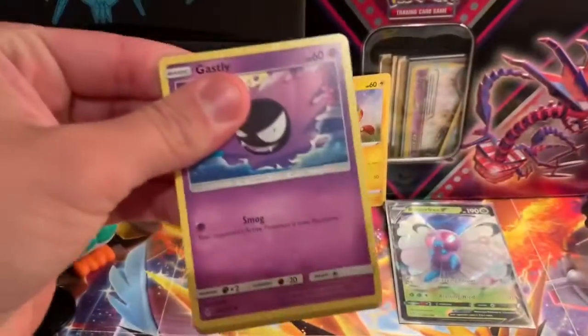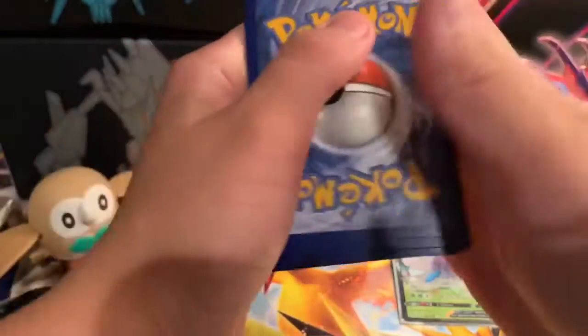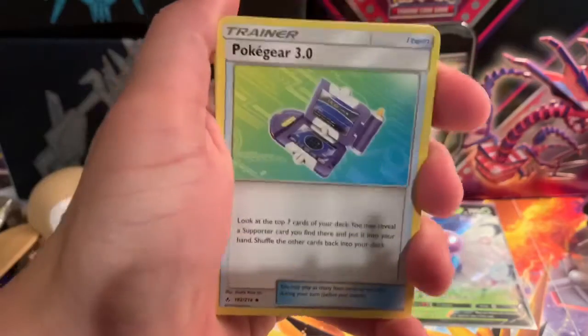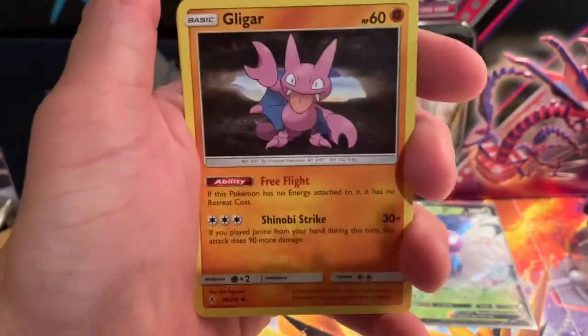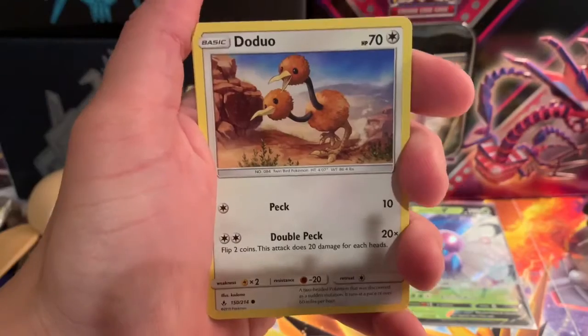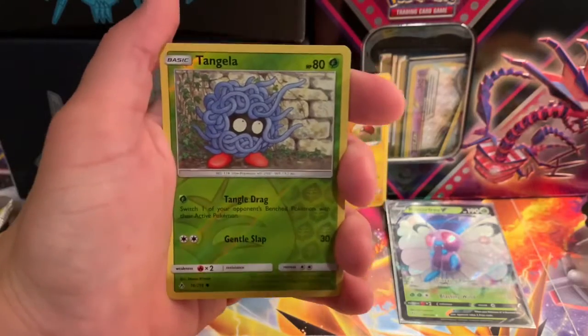We got the Unbroken Bonds pack here — lock it in, let's see what the code is. One, two, three, four to the front — it's fairy! Point for you, nice! We got Poké Gear 3.0, Polani, Jolteon's Exeggcute, Gligar, Spritzee, Togedemaru, Rhyhorn, Tangela...